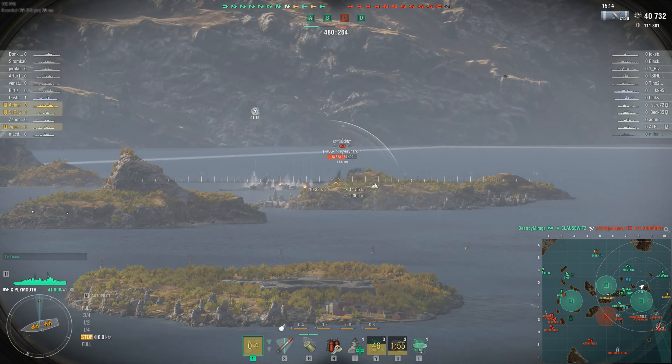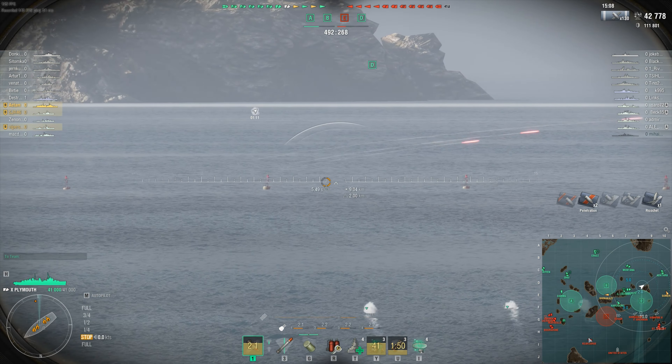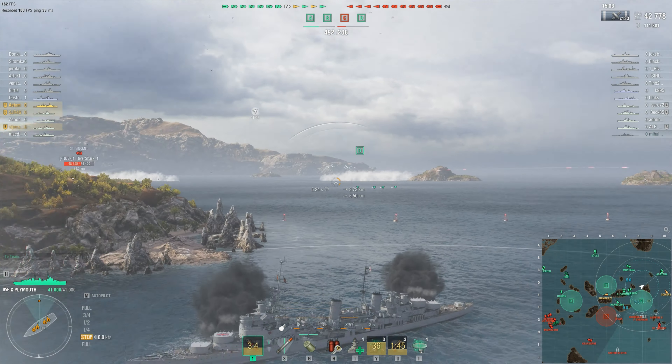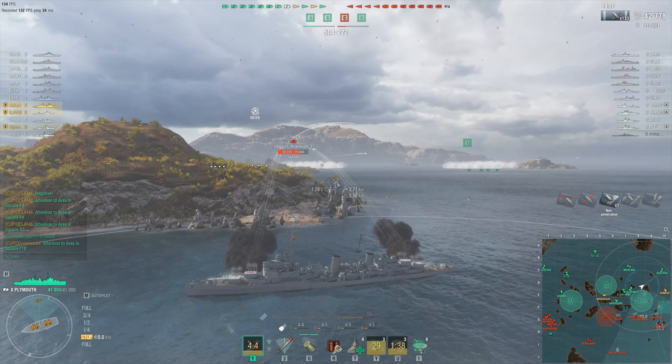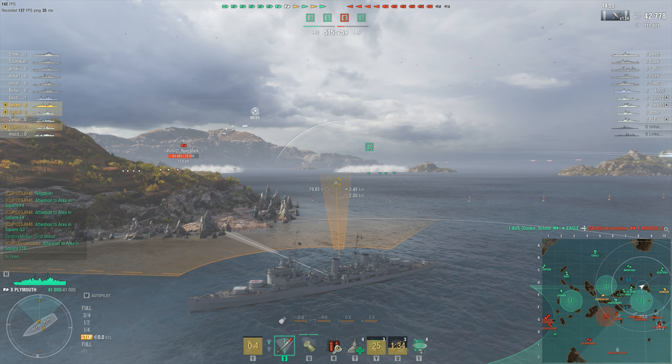This isn't going to be a winning move for them. We are just winning with more cap circles. If the enemy team had pushed A — which they totally could, they even have more ships there than we do — this stalemate wouldn't be a problem for them. It's funny how many ships they tried to squeeze into this square, and now they've lost one.